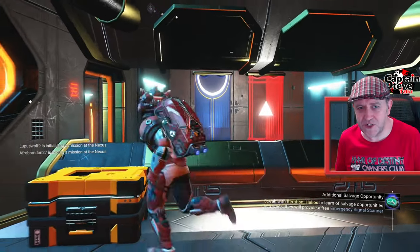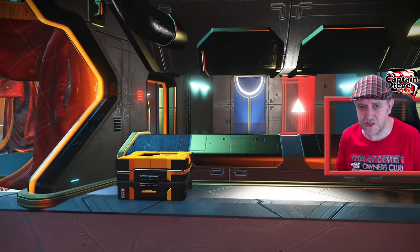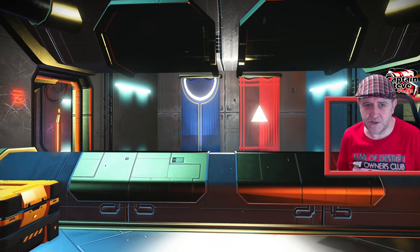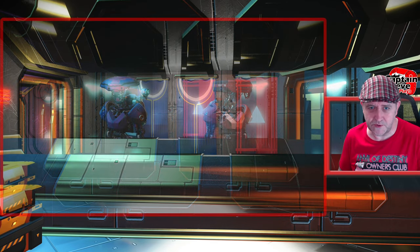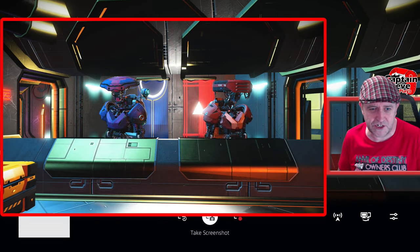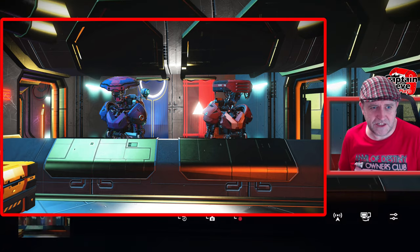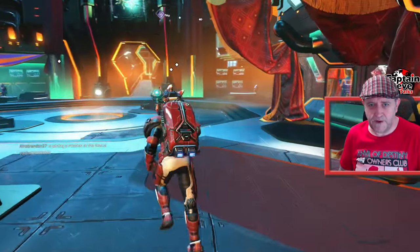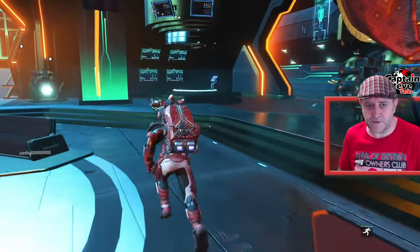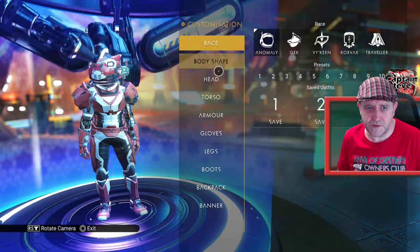Whereas the blue one could be more inclined to be maybe the atlanted - you know, blue for Atlantis and atlanted. I know that it's purple, yeah, because I know people are going to point that out to me, but I'm thinking of blue and red teams even though it's purple and red essentially. I'm wondering whether we're going to get two different construct-y robots standing here. Let me just grab a little screenshot of that - boom - and yeah that's just saved onto my PlayStation.